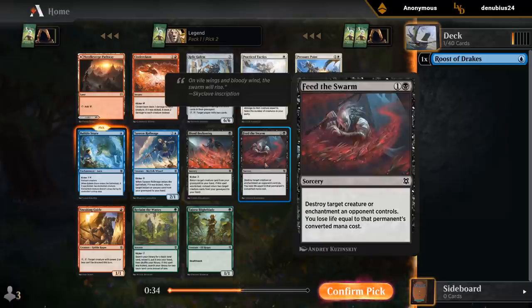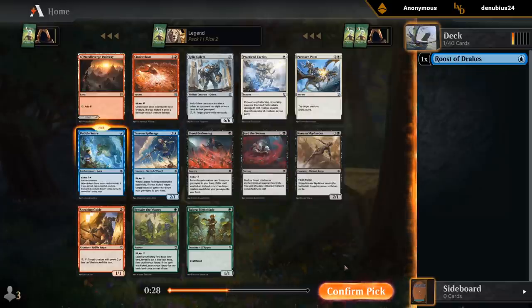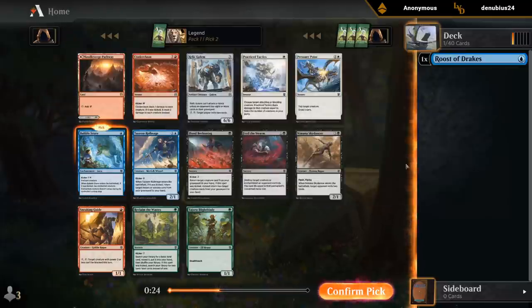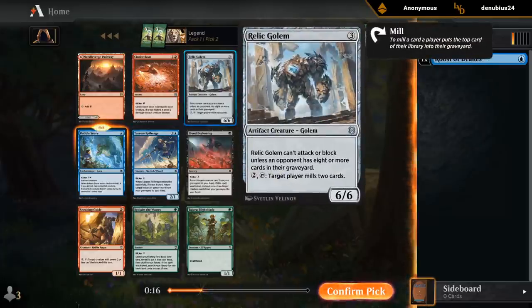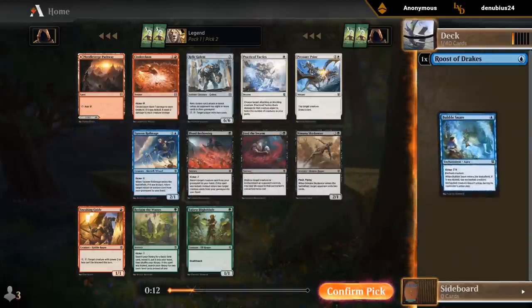Feed the Swarm is decent removal in black. Beckoning could also be nice if we end up blue-black Kicker instead. But the fact that Bubble Snare keeps us in blue is also a nice bonus, so I don't see a reason to pick a second color yet. Cinder Clasm can also have its moments, and there's the Rally Golem for the blue-black mill deck. Let's just take the Snare.